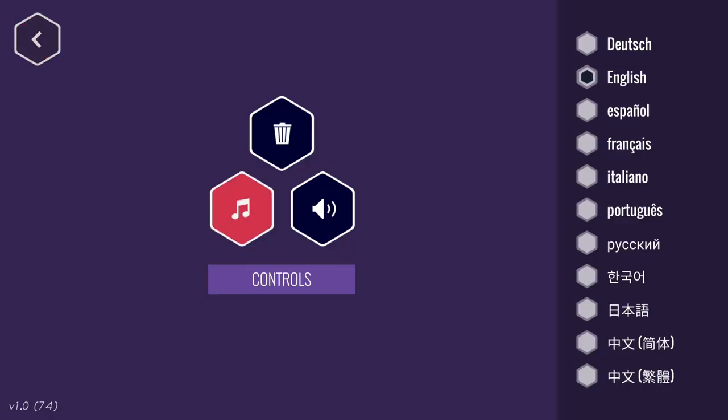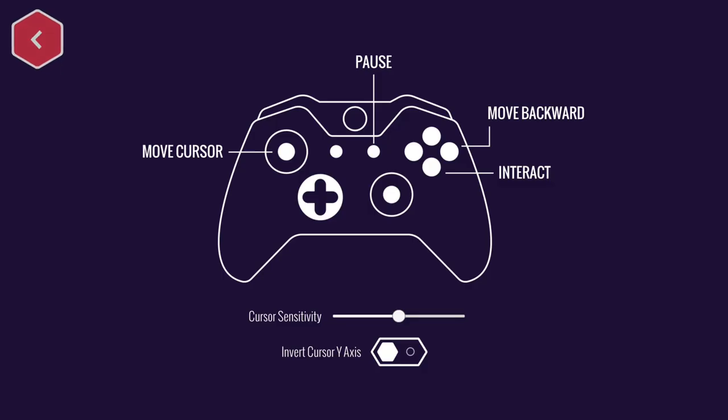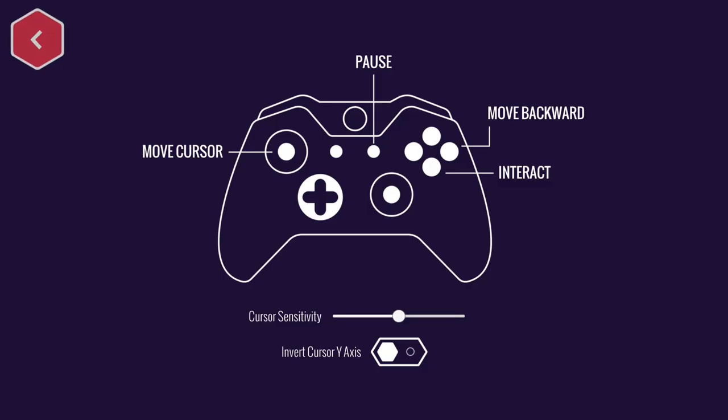That's all you've got for a menu — it's pretty basic. It's pretty much a mobile game type of menu. You've got different language options, which is nice if you don't speak English. Even the audio options are just music on or off, sound effects on or off. It is basically mobile-type options.